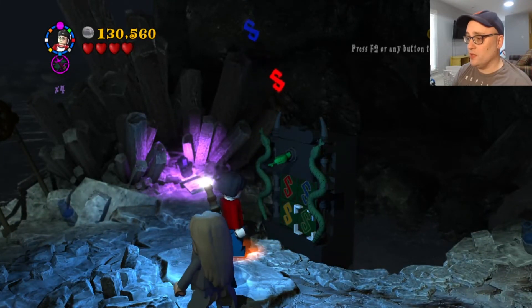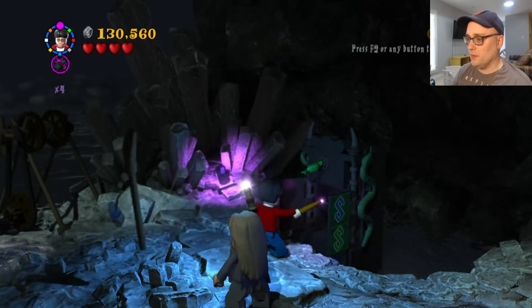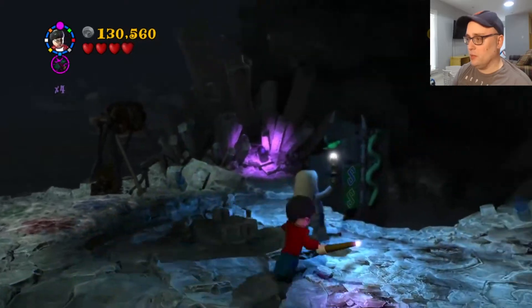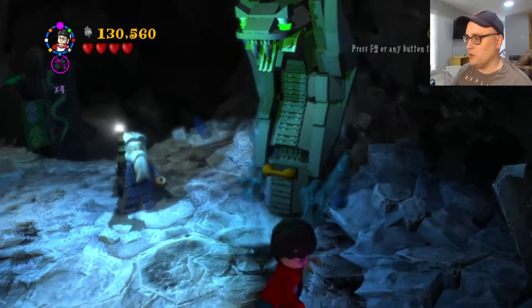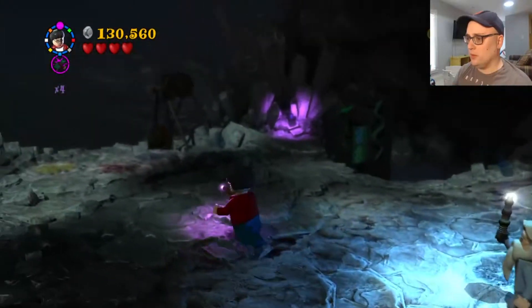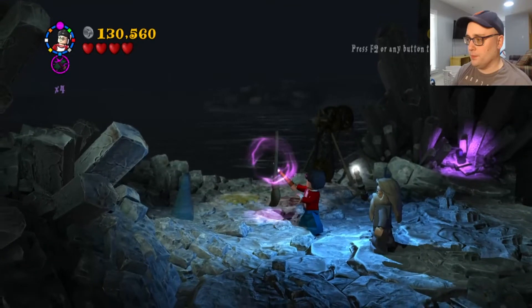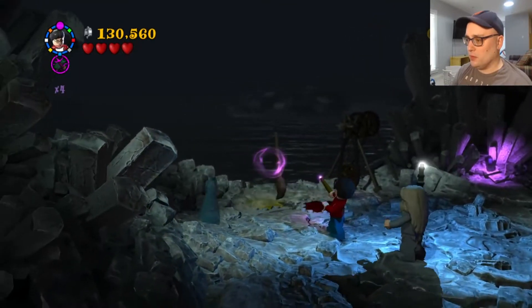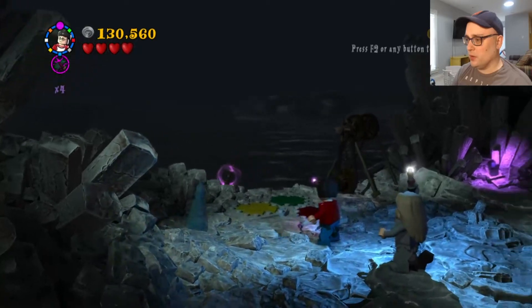Oh, he's reversing it on me. You're tricky. Broomstick? I got a broomstick. What was this thing? I need super-duper strength, which we don't have. Okay. You want me to... what do you want me to do? Oh. Am I done with this? Okay, I'll just whip it in the water, I suppose.